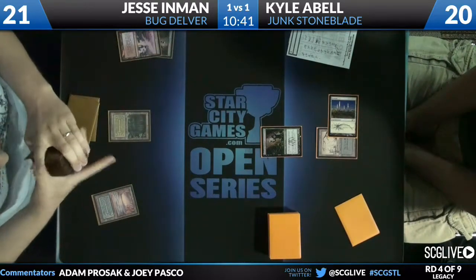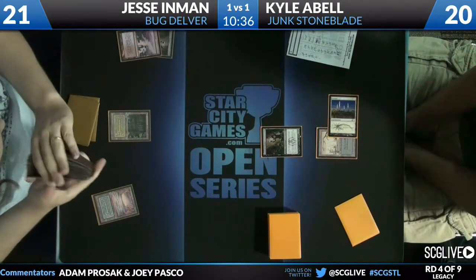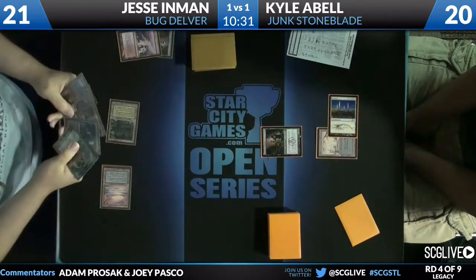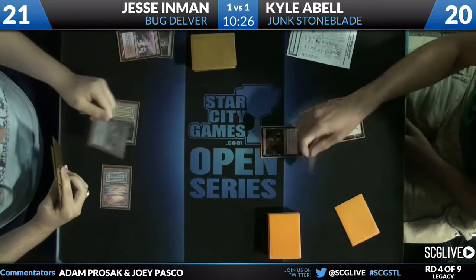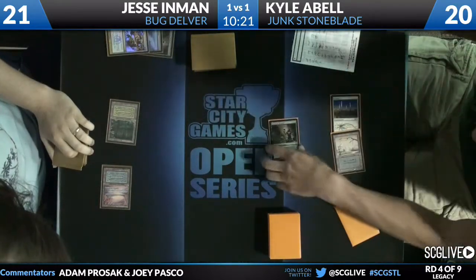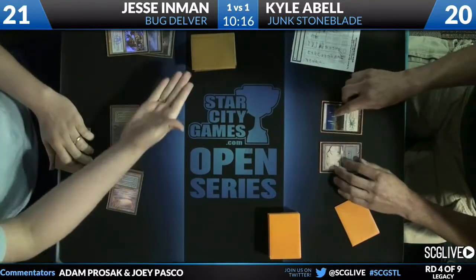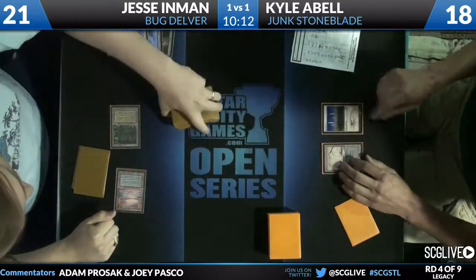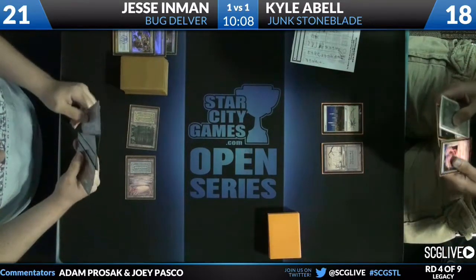If I was playing against a Junk deck, I would expect a card like Knight of the Reliquary — it's not bad against Deathrite Shaman or Dark Confidant. I was also thinking Tarmogoyf, which is a card you would expect. That's why when I saw Submerge, I thought Tarmogoyf — and then I looked over and there was no Tarmogoyf. That's a really cool thing about Kyle's deck: being relatively unpredictable, not having cards you would expect, having a bunch of different one-offs.